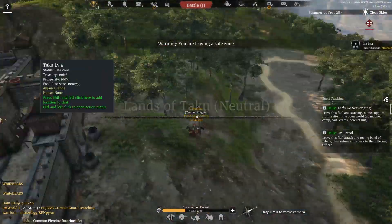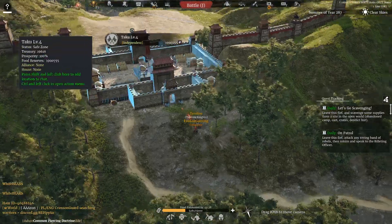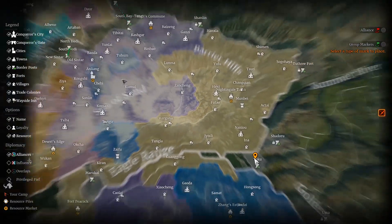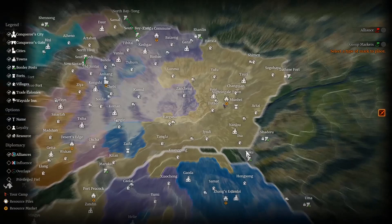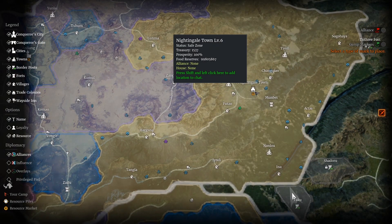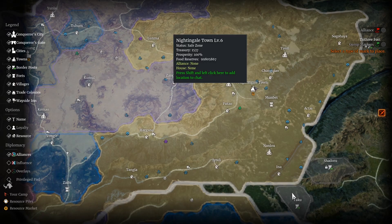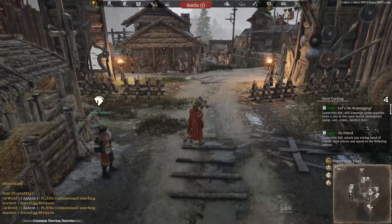So here we are — we're now on the other side. You can see that's where we came from, just on the other side of that fort. And I can't get back over there; I'd have to walk back through it the same way. Let's head over now. We could go to Anliang, but we could also head to Nightingale because this is a neutral town — its status is classed as a safe zone — so we could equally set our camp there.